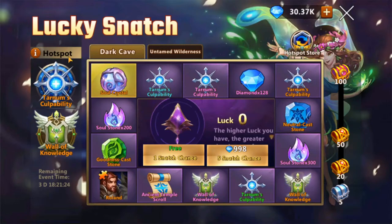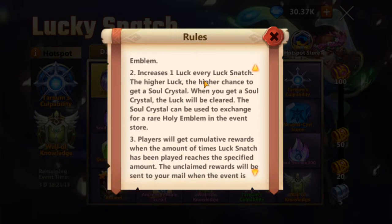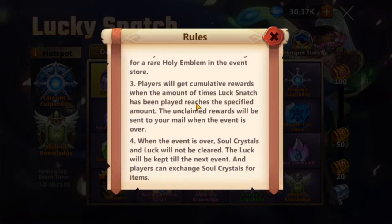So how does it work? You spend lucky coins to play Lucky Snatch, and you'll have a chance to win rare items and the specified event holy emblem. It increases one luck every lucky snatch — the higher your luck, the higher chance to get a soul crystal. When you get a soul crystal, the luck will be cleared. The soul crystal can be used to exchange for a rare holy emblem in the event store.